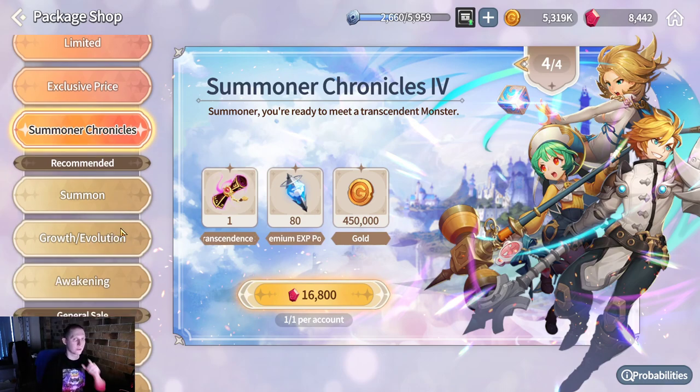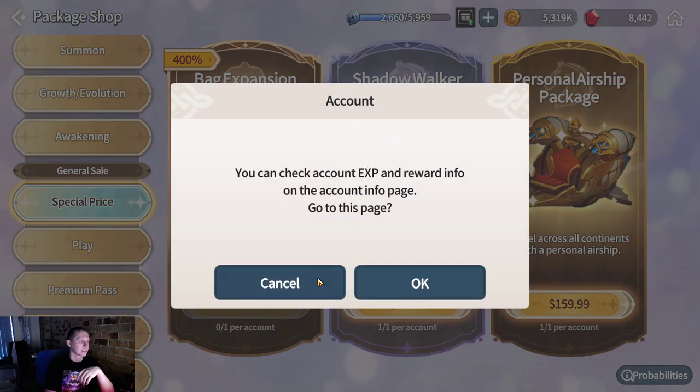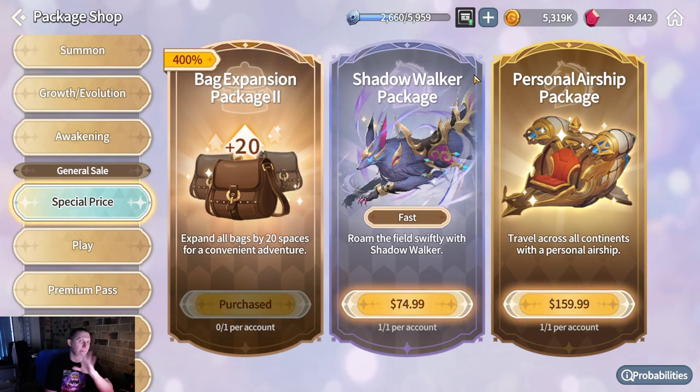The other thing you want, before we jump into that — come down to Special Price, Bag Expansion Package 2. It's 400% value. You get to expand all bags by 20 spaces. There is a Package 1 that I believe is 10 spaces, so you should get about 30 spaces total. They are quite cheap and this will come in handy. Your bag space will also expand as you level your account up — I'm actually about to get a bag space upgrade, about 5 slots for this particular tier.